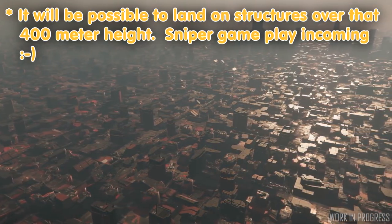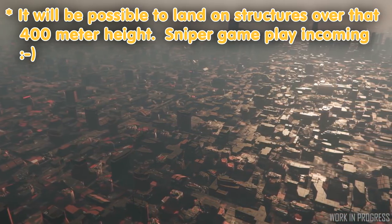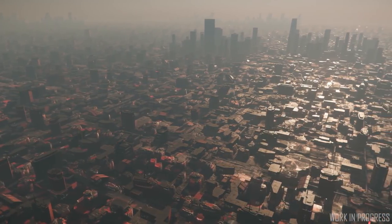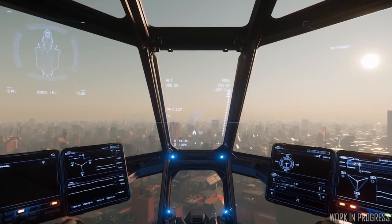Now there are some buildings that extend well over 1,000 meters, so you'll still have a feel of flying between buildings. Initially, the only landing zone is going to be Area 18, and public transport through Area 18 is going to be done through flying shuttles.